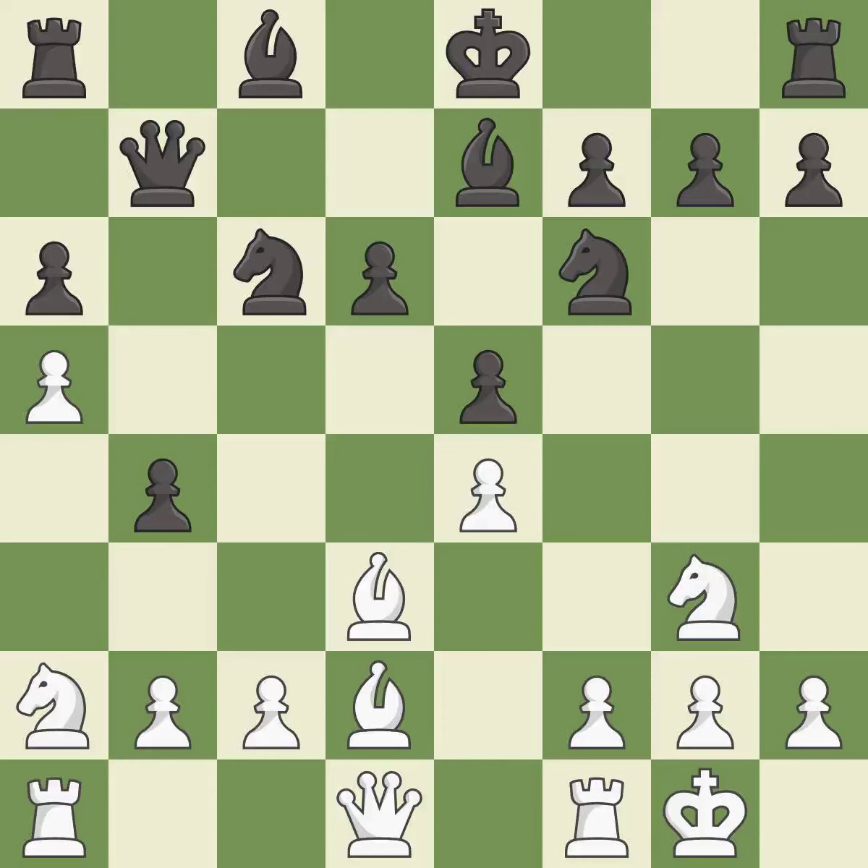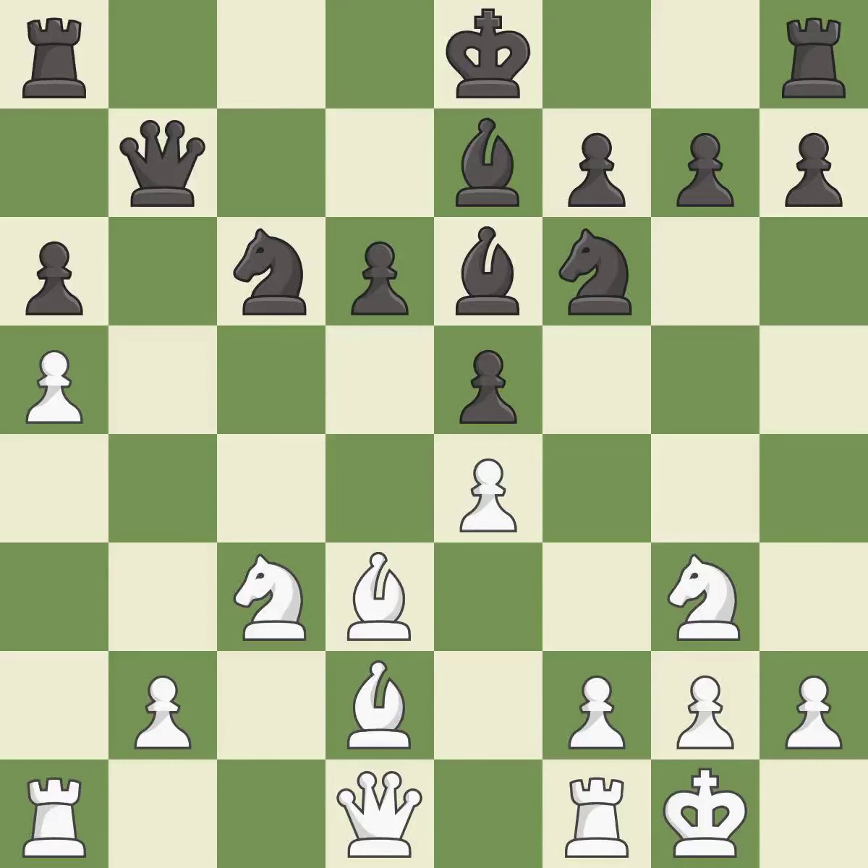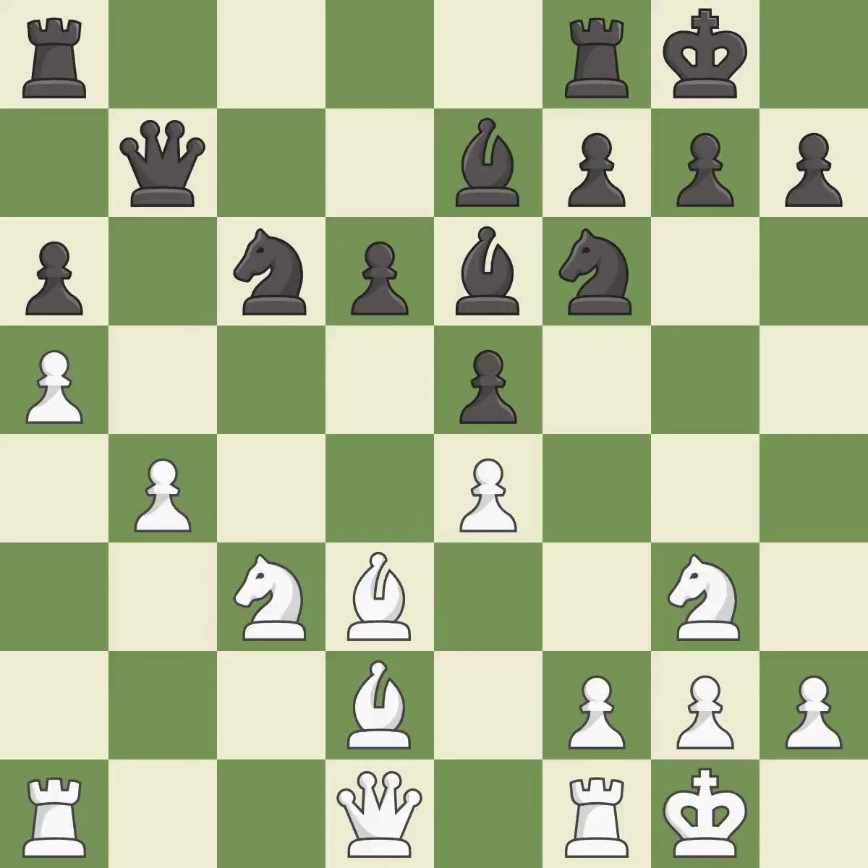This move puts the queen on a safer square — it is best. Very precise — it is best. This is an equal trade — it is good. This ignores a better way to recapture a piece — it is an inaccuracy. This is not the right idea — it is an inaccuracy. That's what I would have recommended — it is best. This connects the rooks, which helps them coordinate together in the future — it is excellent. This develops a rook off its starting square, getting it into the action — it is best.